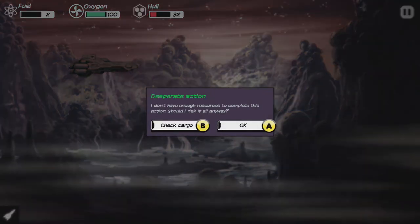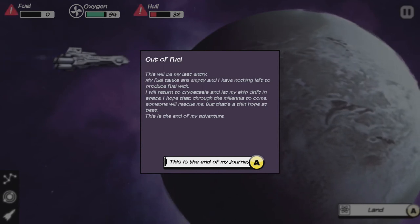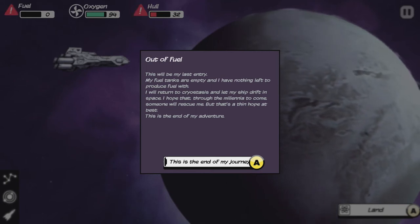We take off and risk it. This will be the last entry around fuel. This is the end of the adventure. And folks, that is the end of our look at Out There: Omega, The Alliance.